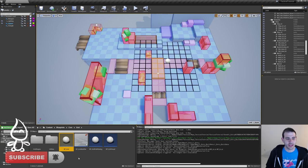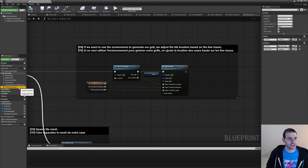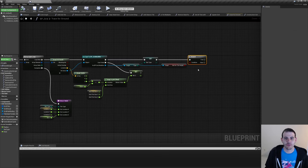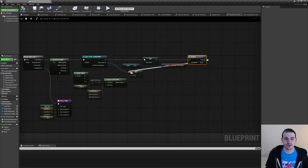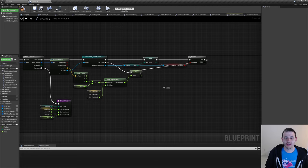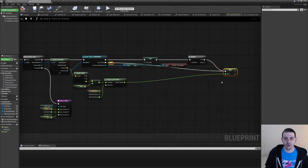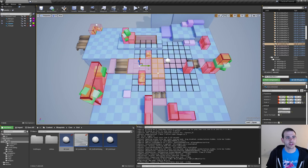Now let's go use that checkbox. I'll go in my grid and open BPGrid, go inside the grid generation, and in the trace for ground function right at the end. I'm adding a branch to check the value of my UseForTileHeight boolean. If it's true, we want to use the height of the tile for the return Z. I'll move the return Z to the end, add a reroute node, and I think that's good enough. Compile and go test it.